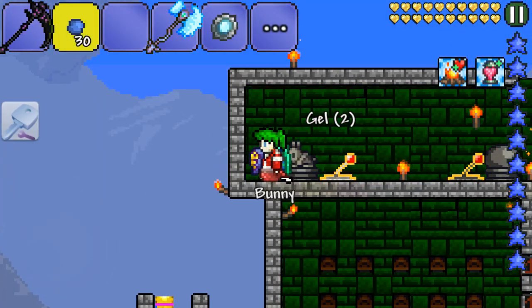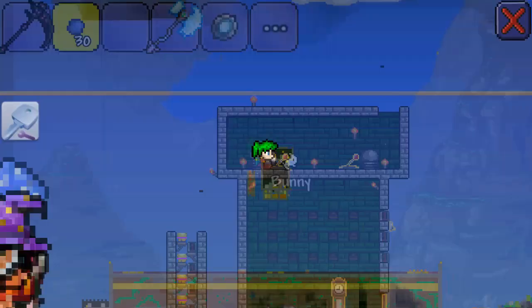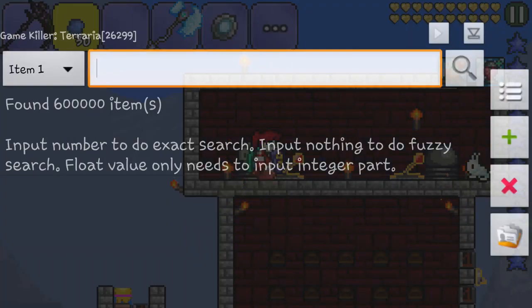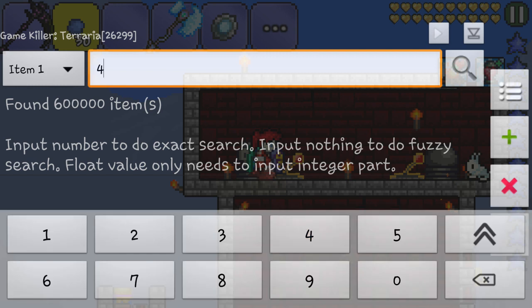There are no mobs, so I'm gonna spawn in a bunny. Make sure there are no mobs again — you can see that's a bunny. I'm gonna go to GameKiller again and look up 46. Let me check — it is 46. So you're gonna put 46 there because that is the NPC ID of the bunny.